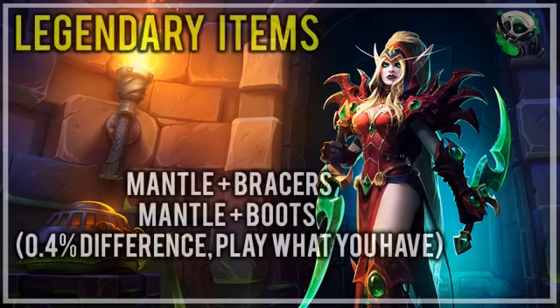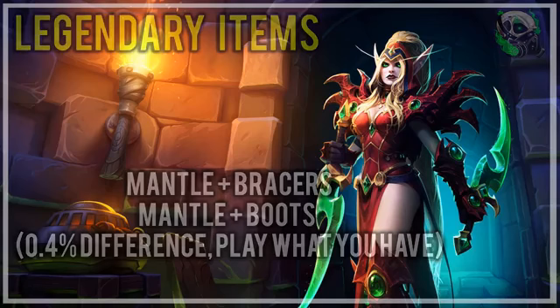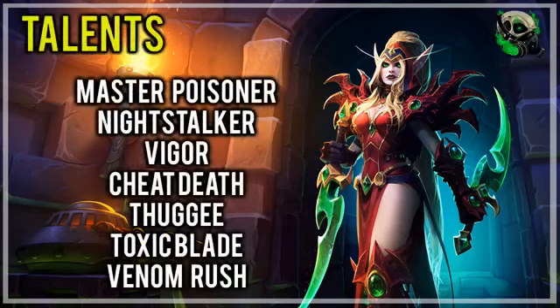Which brings us on to the legendary items. For best in slot Poison Build, you are going to be running with Mantle and Bracers. Mantle and Boots is only 0.4% behind, so if you do prefer that playstyle, you are free to use it, or if you don't have Mantle and you're working towards getting it, you can run Mantle and Boots for now. The talents — we're going to be running Master Poisoner, Night Stalker, Vigor, Cheat Death, Thuggee, Toxic Blade, and Venom Rush. This is for Mantle and Bracers.